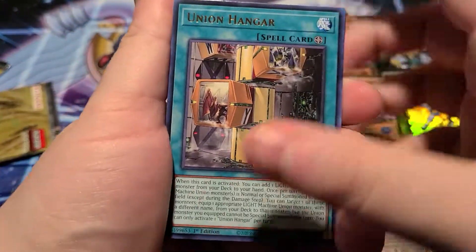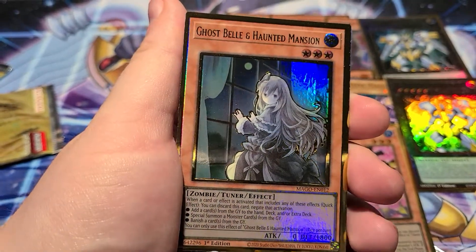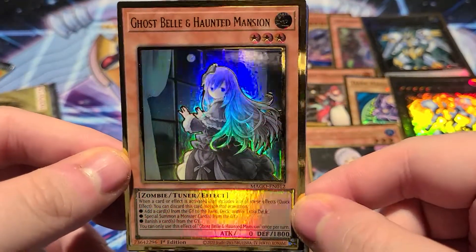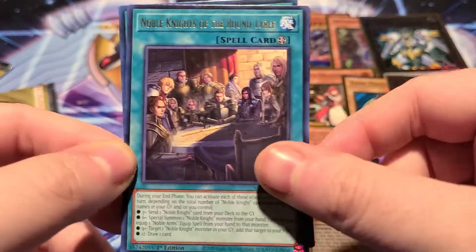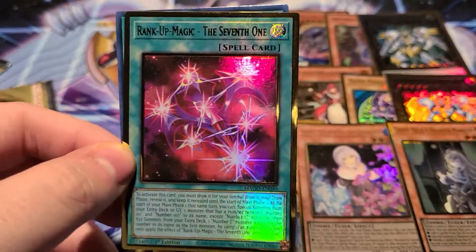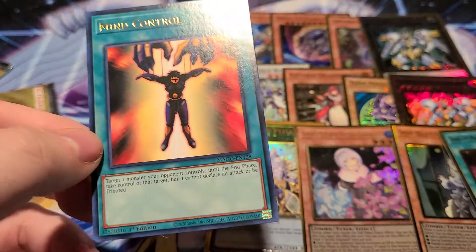Union Hanger, Fairy Statue of Inferno, a Ghost Bell and Haunted Mansion — very cool, love that artwork, her hands are a little scuffed. Noble Knights of the Round Table, followed by a Trap Tricks, Mantis, and the ugliest most terrible card in this set — get out of my face.